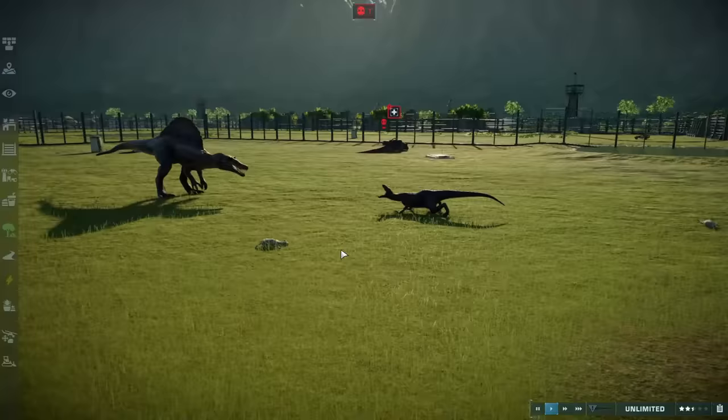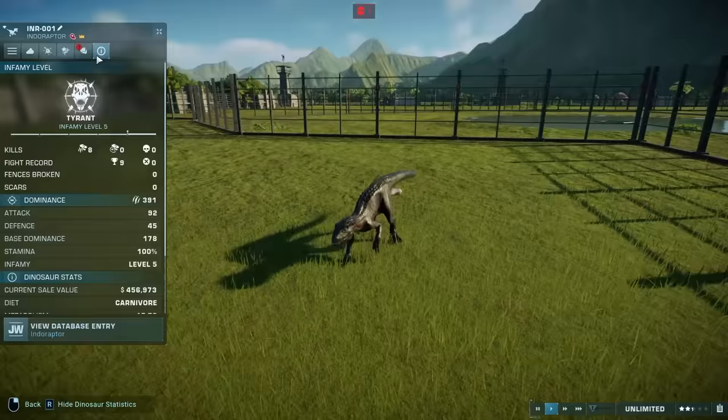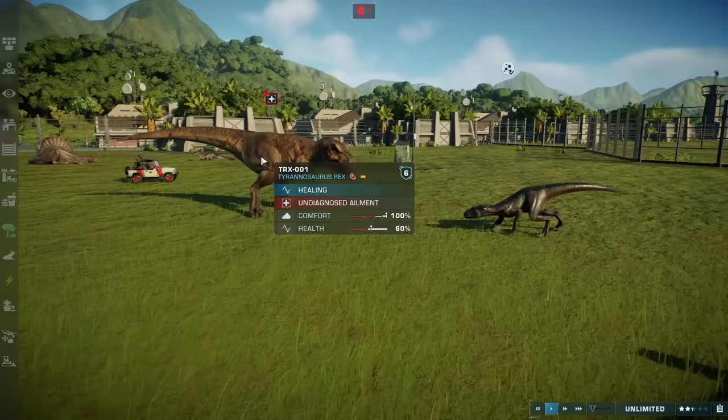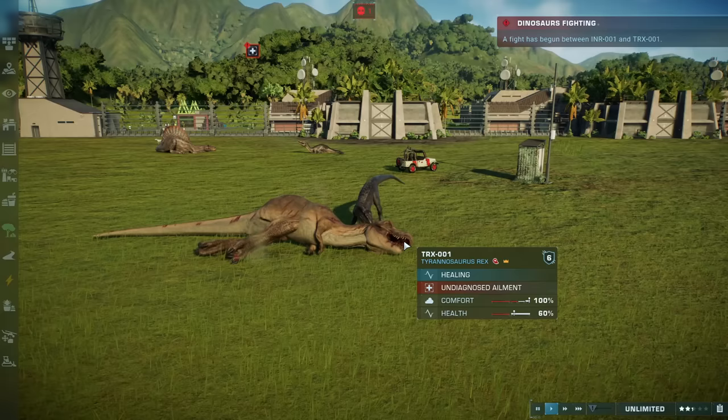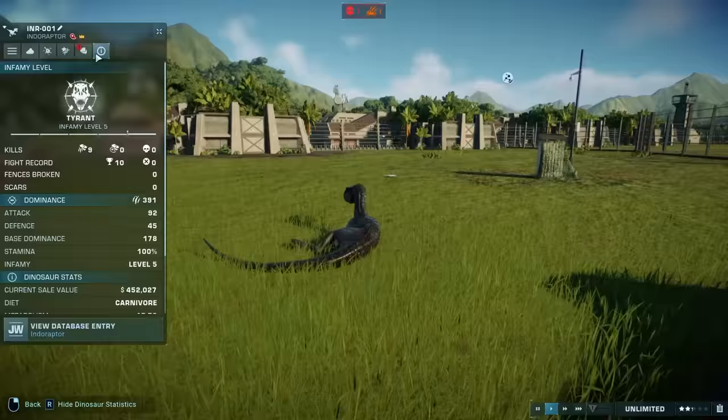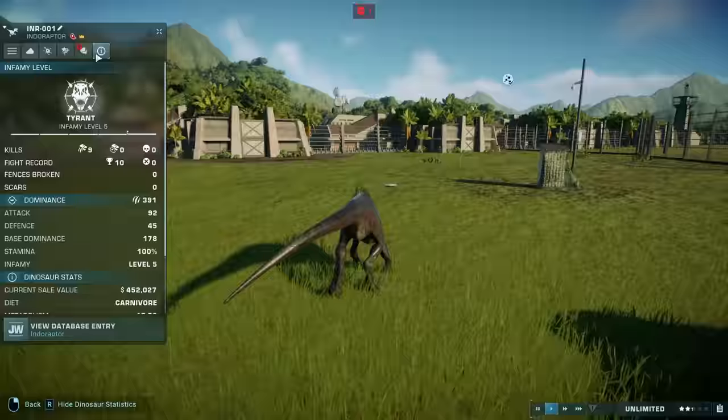Are you going to go after the Spino? The Spino backs down from the taunt — I don't believe that. They have different Infamy levels. This dude's got like a five-star wanted level on GTA right now. Is this going to be the fight? They're going to fight — the Indoraptor versus the Rex. We got some good fights, a teleportation, a neck grab — is that an instant kill? The Indoraptor just did a one-shot takedown on the T-Rex! Are you kidding me? That thing had 60% health — it's because it used teleport. It's almost a level six — level five is a tyrant.